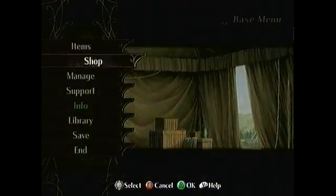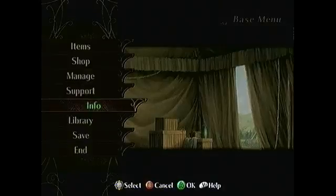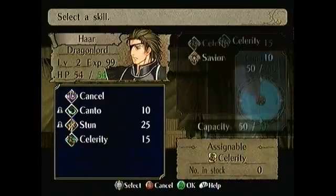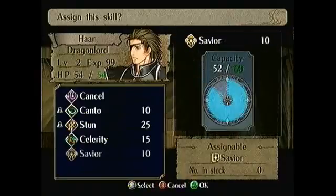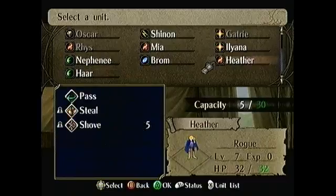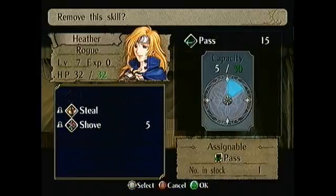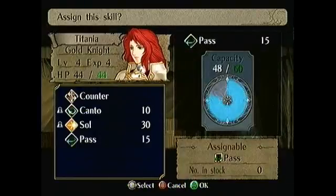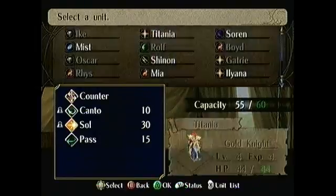Once we start, we're going to go right into the info conversation and collect the silver card. We're going to scroll up to skills, push one up and go to Haar and start mashing to assign Celerity and then assign Savior. Now exit that, one up left to Heather and remove Pass. Now two down and one right and assign Pass to Titania. Now we can leave the skill menu.